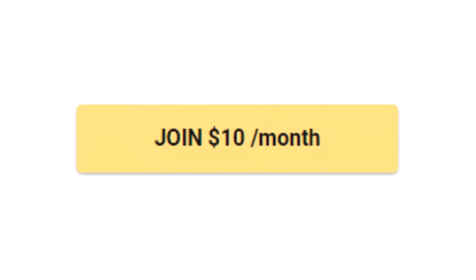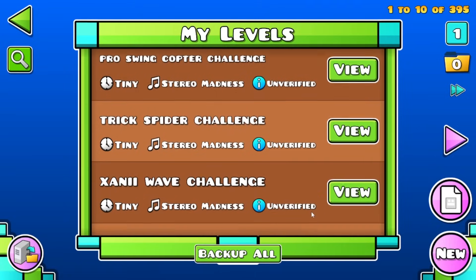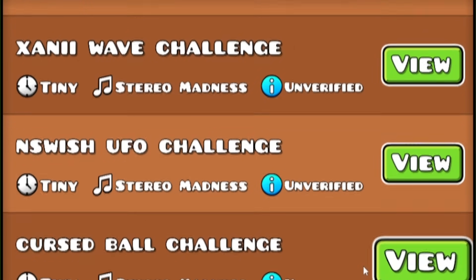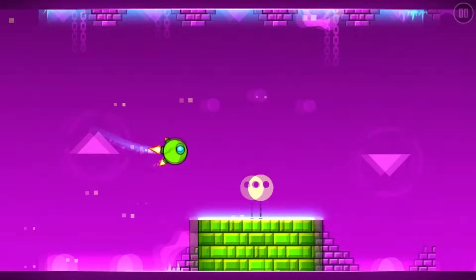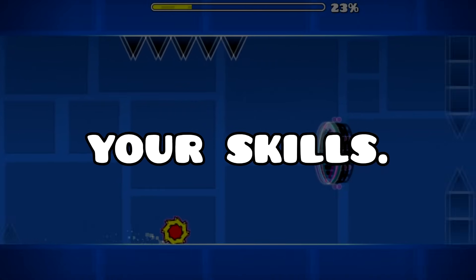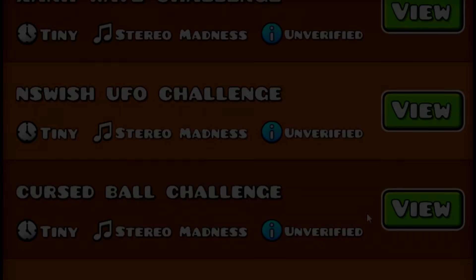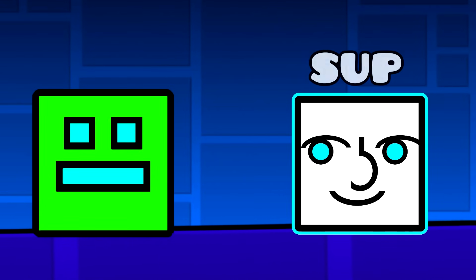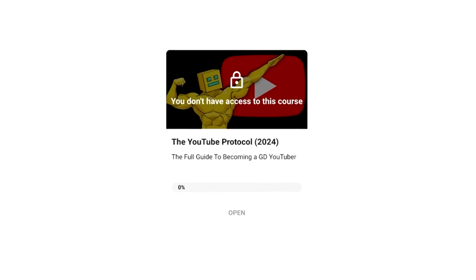On top of the cheap and risk-free membership, as a free bonus you also get our Game Mode Mastery course — a series of custom training levels strategically built and tested by top players and creators, with the goal of helping you increase your skill at all eight game modes, even the new 2.2 Swing Copter. You also get Direct Contact With Me, which usually goes for $300 per hour on its own. I've helped other YouTubers get tens of millions of views with my advice. This is limited to the newest members, since soon it'll be too large for me to talk with everyone.